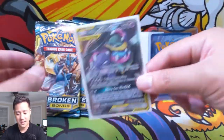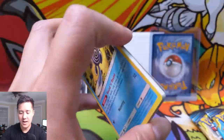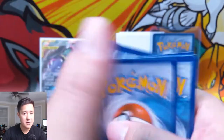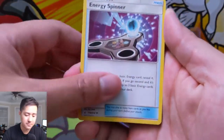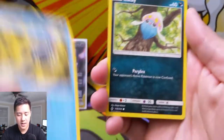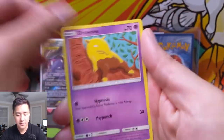Let's get into pack number two — we have a Full Metal Wall pack art. As always guys, if you enjoy this opening, hit that like button down below, and if you're not already a sub of the Awana Turtle channel, hit that sub button as well. We have an Energy Spinner, Rina, Green's Exploration — good card — Poliwag, Inkay, Tentacool, Drowzee, and Cubone.